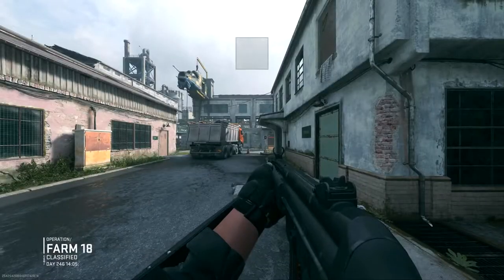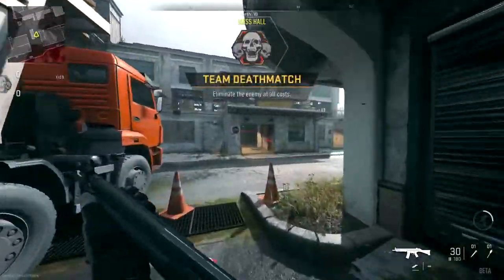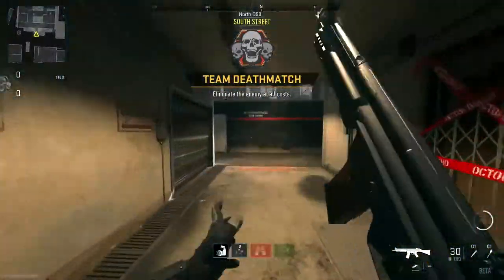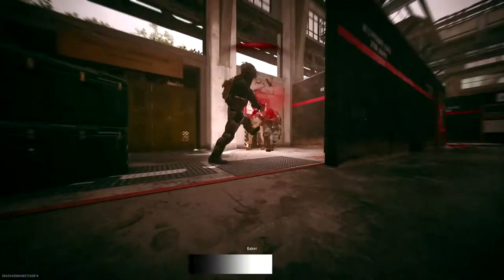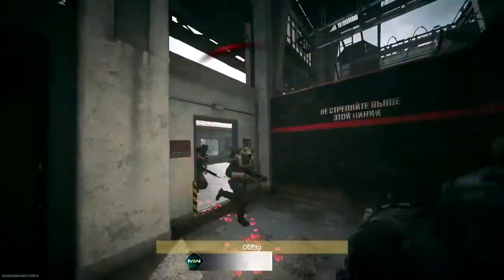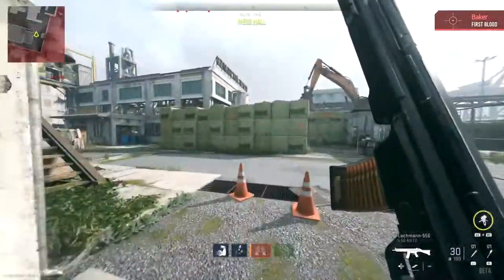One of the biggest things that we actually want in Call of Duty Modern Warfare 2 is the minimap to return back to its original state, where a guy goes around the map, shoots his weapon, and his red dot will appear on the minimap. Hey, what's going on guys, it's Gaz here, welcome back to a brand new video. So as you just heard at the beginning, we're talking about the red dots on the minimap in today's video.